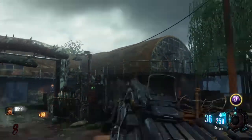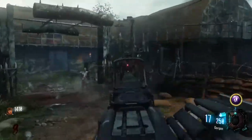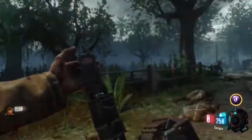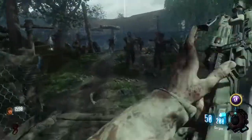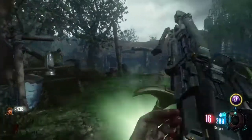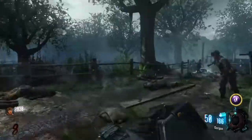It shoots pretty slowly, as you can see in the background. The reload is very slow, which is why it's not great for high rounding, unless you have Speed Cola, which obviously is very helpful. But you can see here I'm reloading and it's taking a long time. You have to keep moving. If you are able to pack punch it, which not all maps support, that does help a lot. At that point, it can be useful for just camping in corners. It's not really good for training.